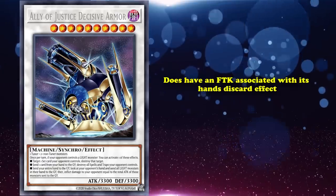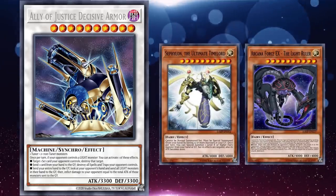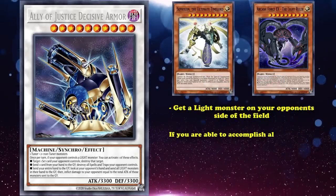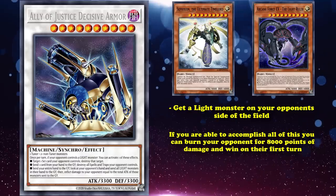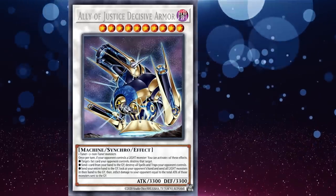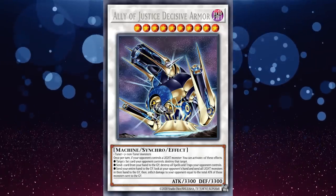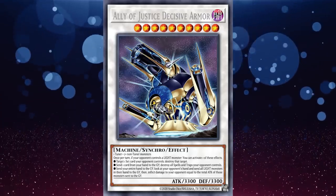However, Ally of Justice Decisive Armor does have an FTK associated with its hand discard effect. All you have to do is get two light monsters with 4000 attack in your hand, use Gold Moon Coin to give them to your opponent, bring out Ally of Justice Decisive Armor, get a light monster on your opponent's side of the field, and you can burn your opponent for 8000 points of damage and win on your first turn. However, anyone who's played Yu-Gi-Oh! should know how incredibly difficult accomplishing all of that in one turn is. And if you're not going for this FTK, Decisive Armor is just a bad boss monster with no reason to use it over other generic level 10 synchros.